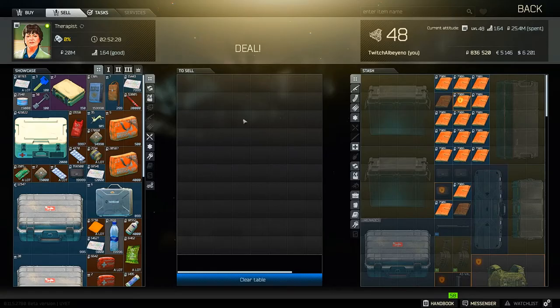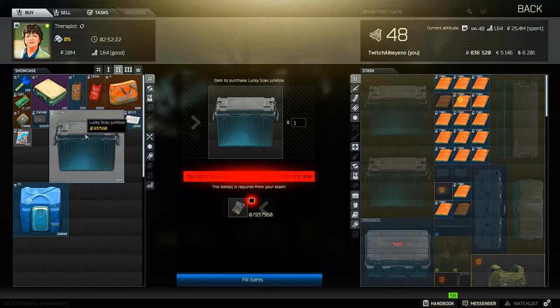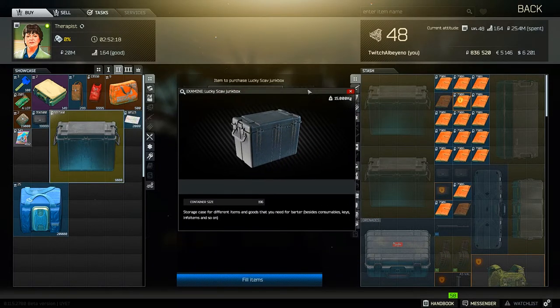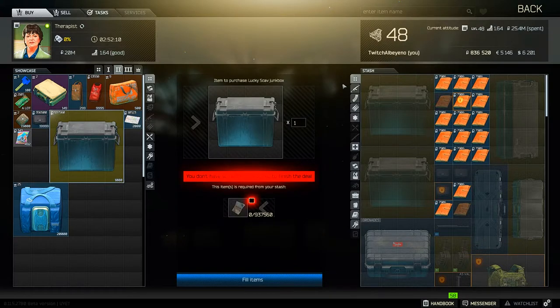Saving up for a lucky Scav junk box is very important, and for almost every player it's what you should consider spending your first million or so on once you unlock Therapist level 2. For taking up only 16 spots in your inventory, it saves you more than 7 slots in general, allowing you to amass a huge sum of barter items without overflowing your stash. You don't even need to organize its contents, as you can check to see how many items you have by simply seeing if you can buy an item from a trader that would require certain barter items.